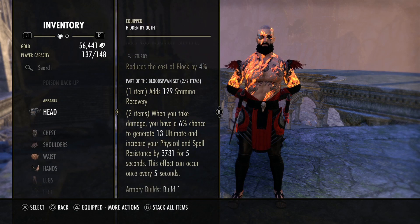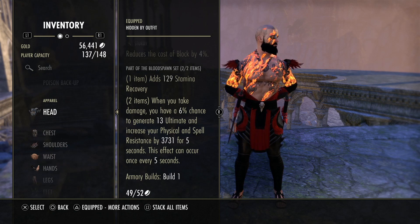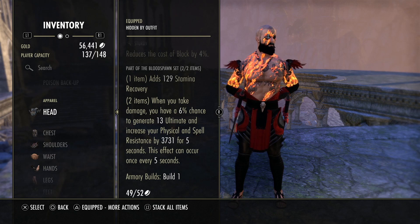Blood Spawn is so valuable on the Dragonknight — I highly recommend you try it. You could run Magma if you wanted to, but Blood Spawn is just a staple DK set. It gives you ultimate generation, which is nice, and a little bit of tankiness. The ultimate gen is definitely what you're going for on the DK — it adds a lot of sustain, and this is really how you're going to kill people: through your ultimates and utilizing all of this together.